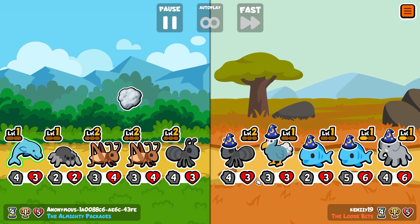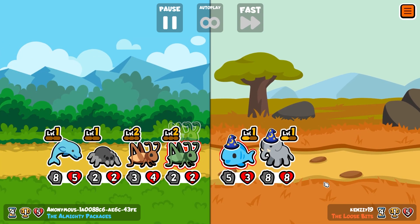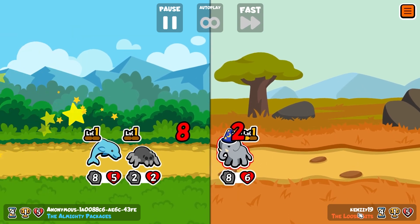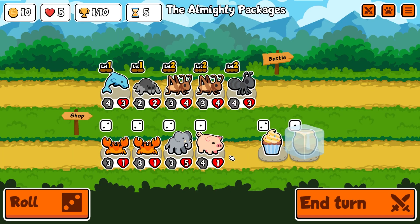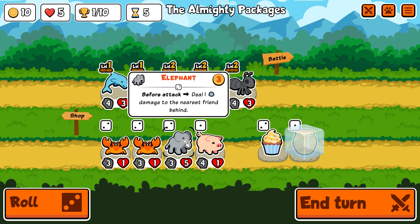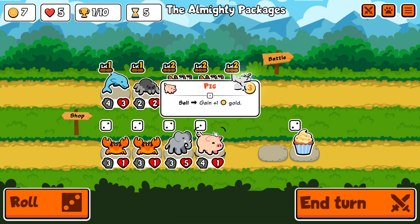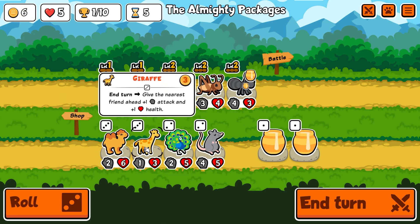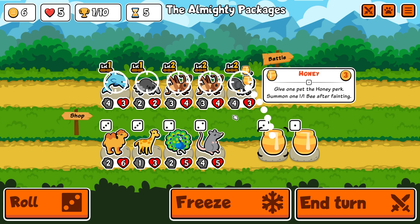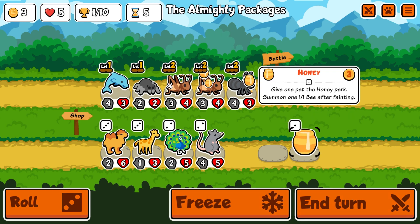Took out a fish already. That's not too bad. That elephant's going to suck. Well, we took him out and it's a draw again. Building up a lot of points here. Tier three pets unlocked too. I'm going to go ahead and get this honey to save my ant, because then it'll summon a bee right afterwards. Not really anything here I want, so I'm going to throw a bee on that guy as well. And you know what? Let's throw a bee on that guy as well.